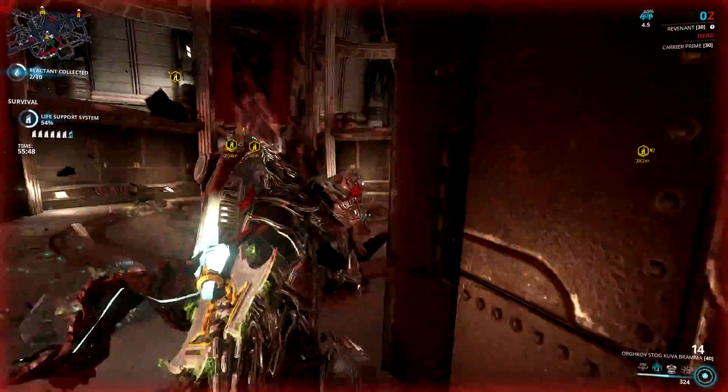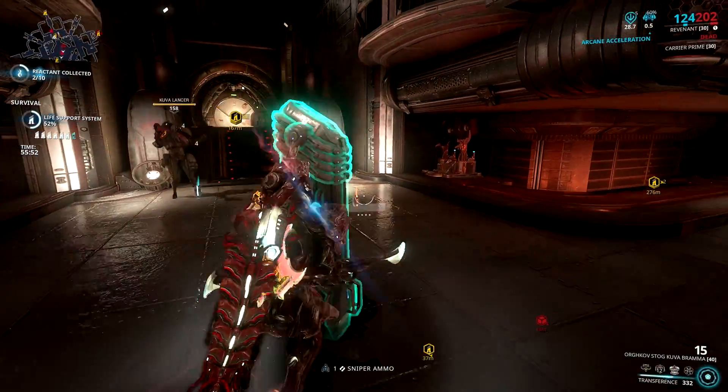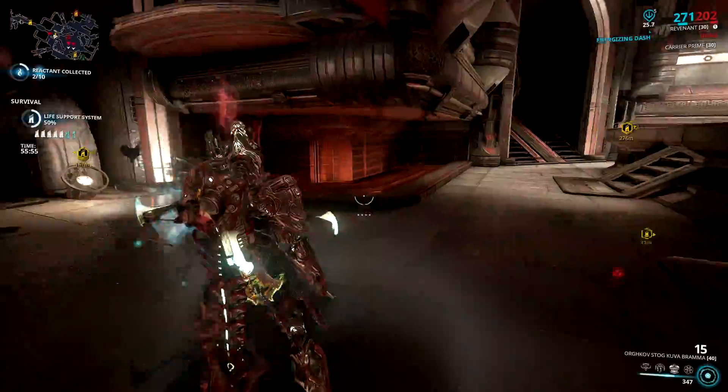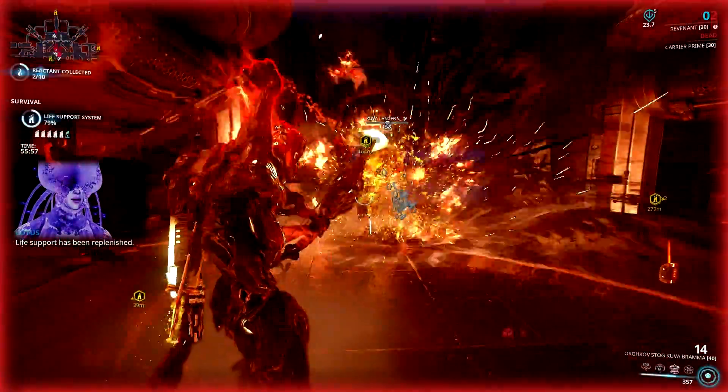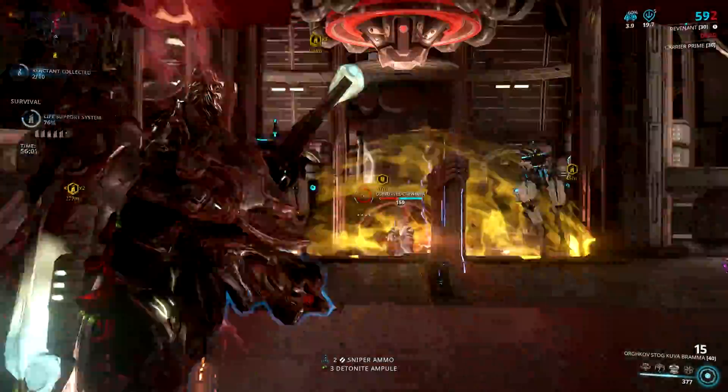It's better for so many reasons. Although it has lower critical stats, it packs a lot of status chance. Also, the charge rate of Kuva Brahmu is way faster, so you don't actually need any fire rate mods on it, which allows you to maximize its full damage potential.